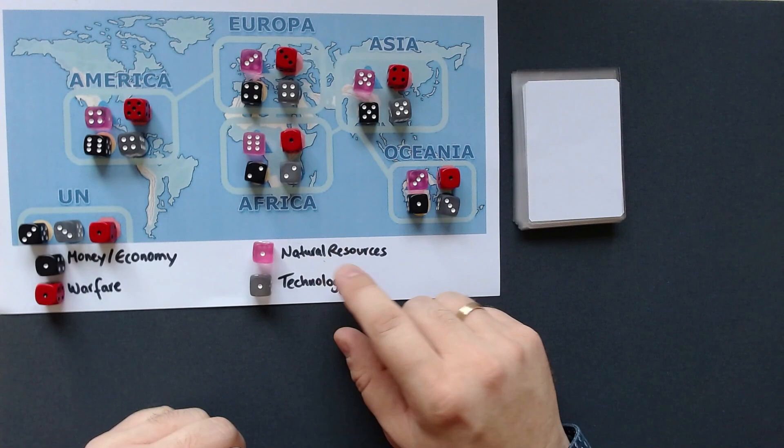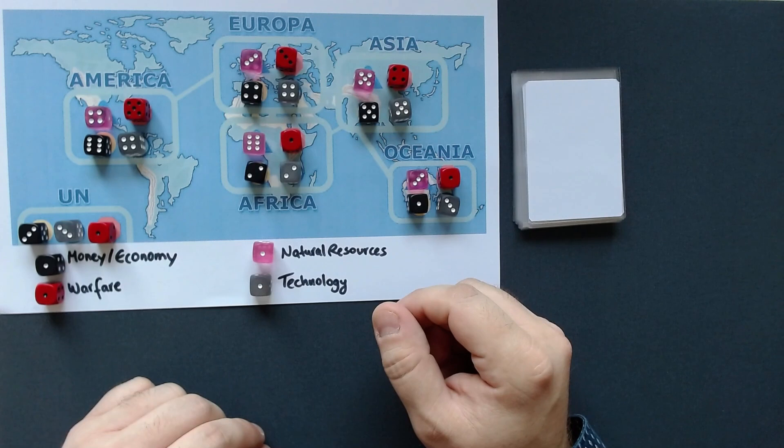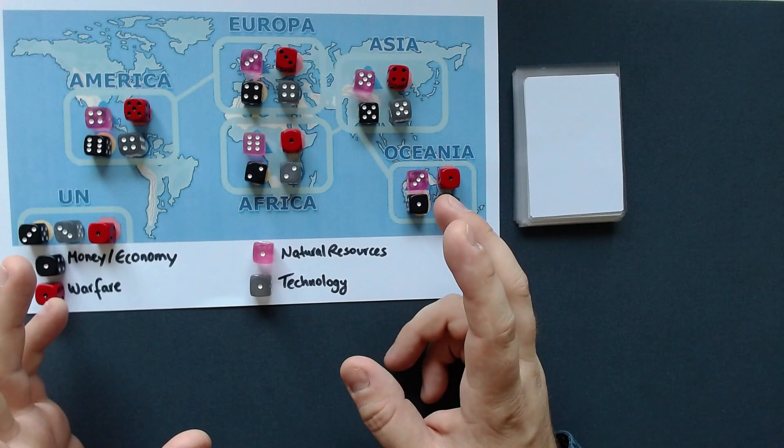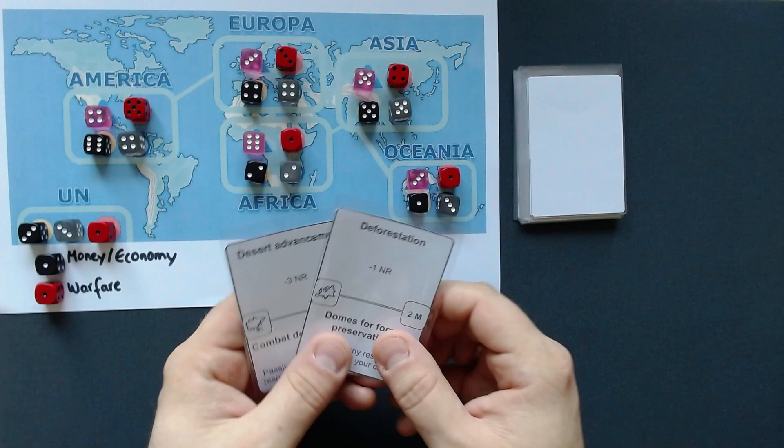The only faction that doesn't have any natural resources is the UN, which we play. We need to go through the entire deck and still have enough natural resources left, which is pretty tough because we can't really generate natural resources.